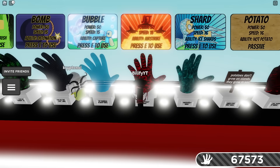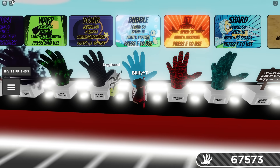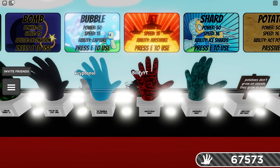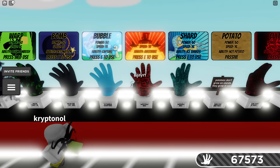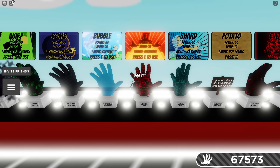The Bomb, the Bubble, the Jet, and the Shard all got new banner changes that are fire. Whoever the artist is of these, you do such a fantastic job. But Bomb, Bubble, Jet, and Shard are all deterrents before the Rob uses their ability — these are not counters.